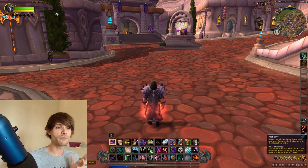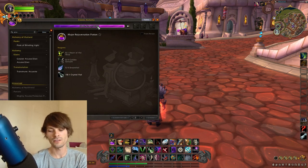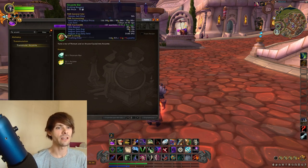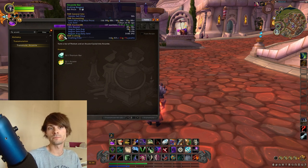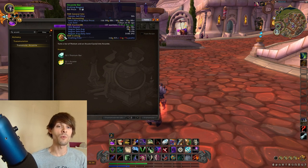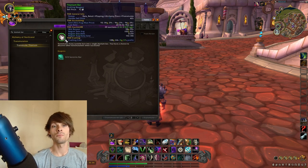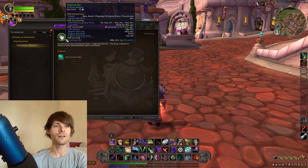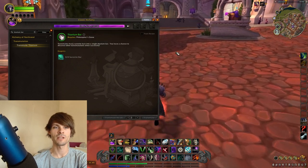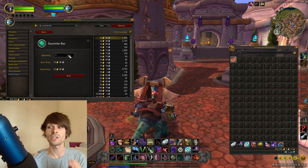If we jump into alchemy and look at arcanite bars, crafting them right now gives a negative 32 gold. However, running this through with transmutation master can balance that out nicely. The same goes for titanium bars, which are currently showing a five gold profit — so that actually works out quite well. You can also buy saronite bars for this transmutation, or take it further and smelt saronite ore if it's cheaper to do it that way.